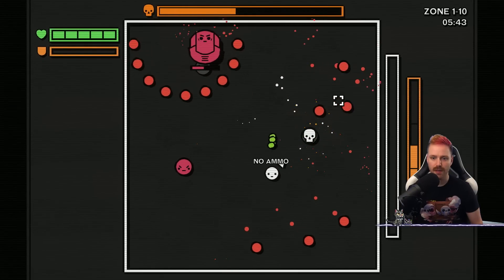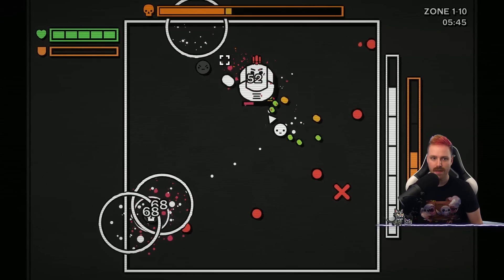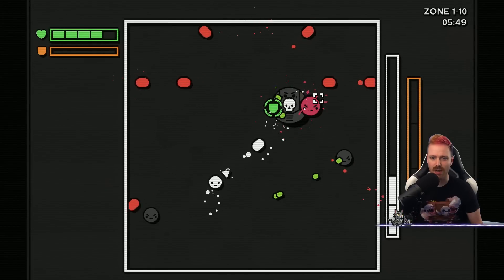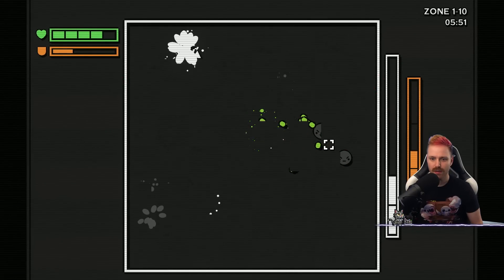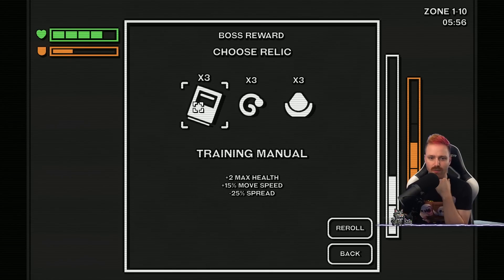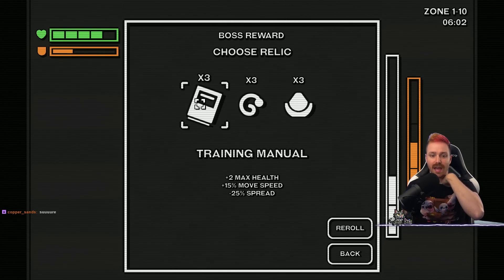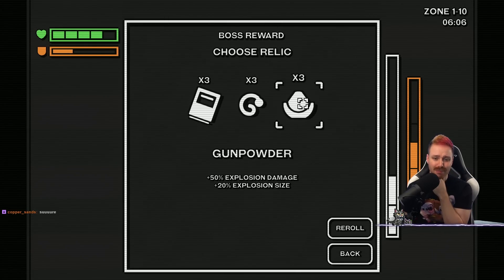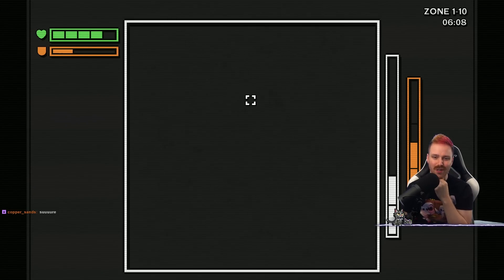No stamina. I took damage for the first time ever. It sucks that you don't just auto-grab things at the end. Max health plus movement speed but minus spread. Minion death spawn two critters. Or explosion damage plus. I gotta go more critters.